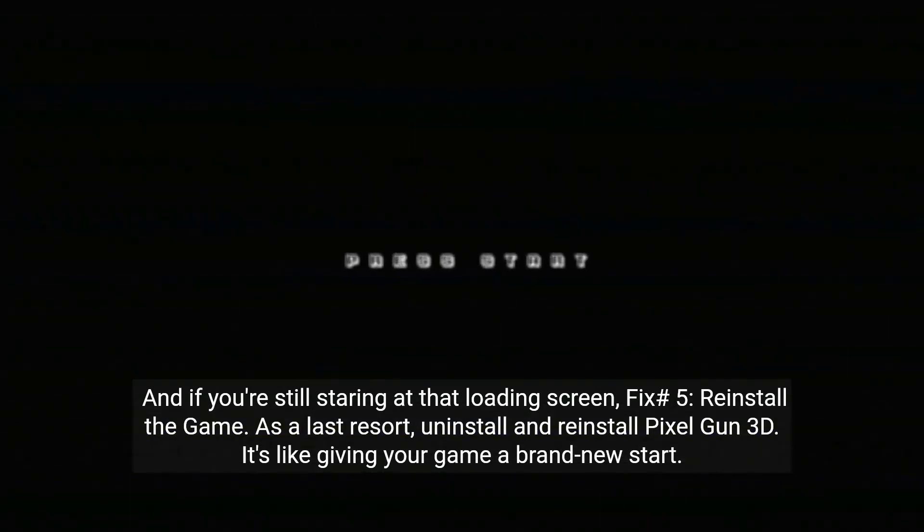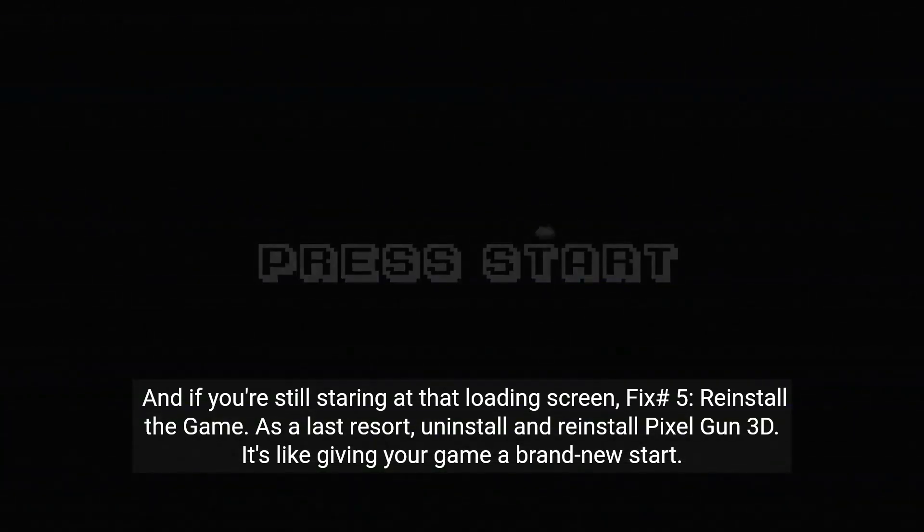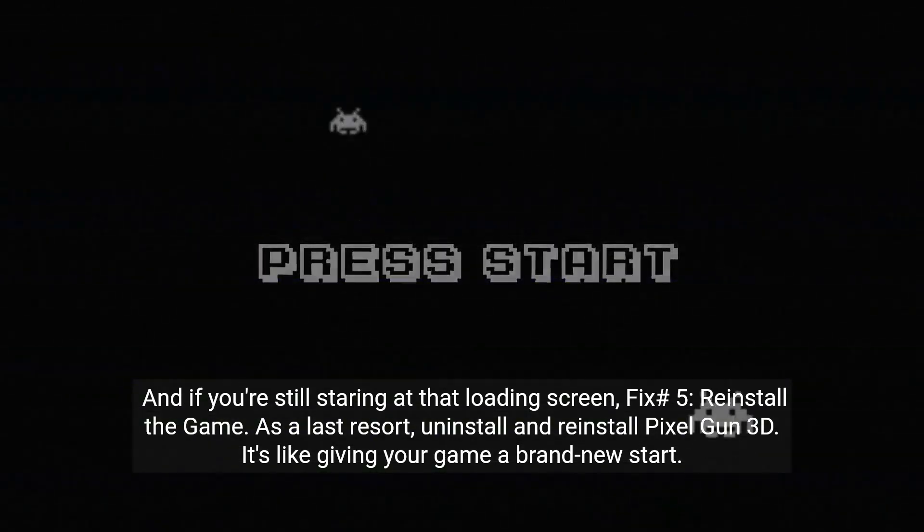And if you're still staring at that loading screen, fix number five: reinstall the game. As a last resort, uninstall and reinstall Pixel Gun 3D. It's like giving your game a brand new start.